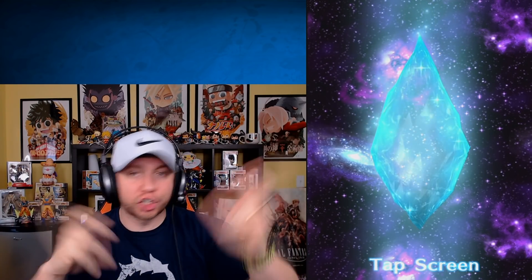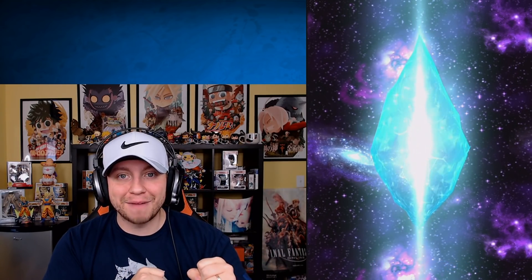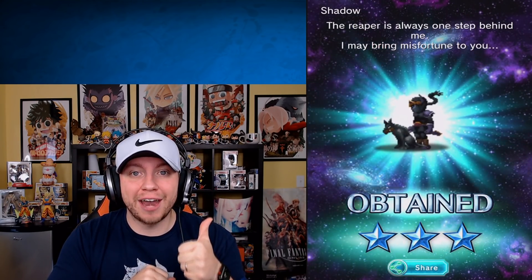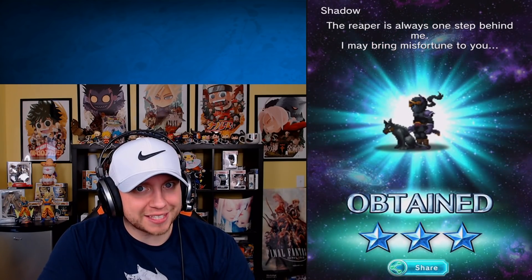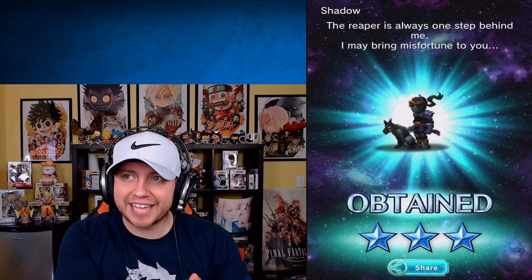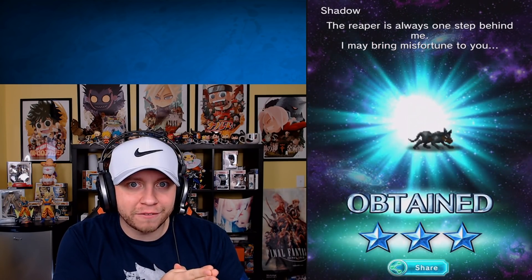That was just a bunch of goodies you guys are going to be getting, and it all starts this Friday. We got to be excited. We get new story, two new espers to fight, and that new trial for Just Cause — plus we got Shadow. And we literally get step-up banners, which I was not expecting at all. They're actually really good step-up banners with discounted lapis. Will they do that in the future? I don't know.